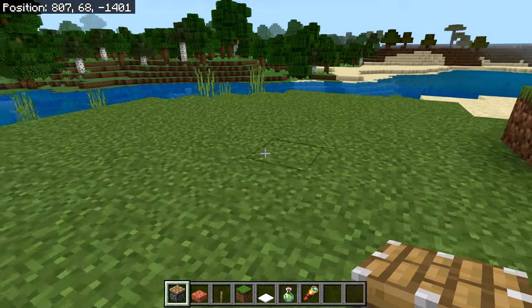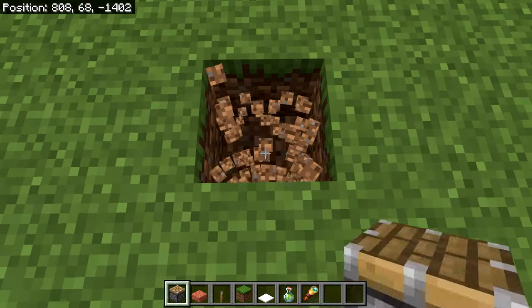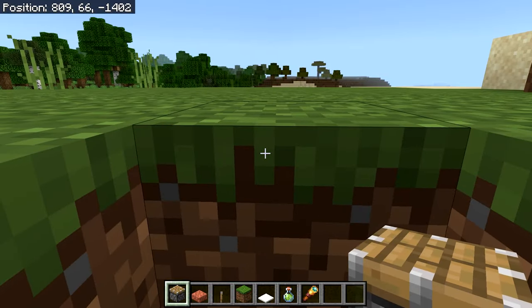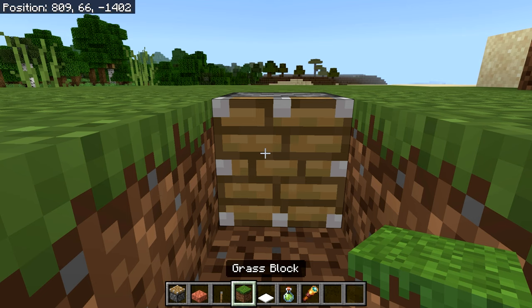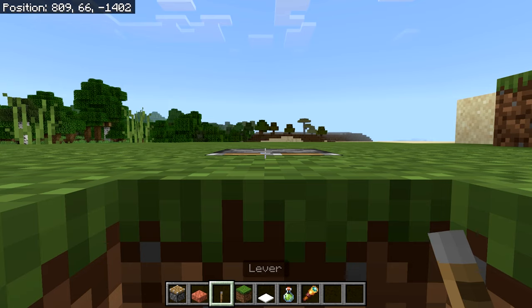Go to the location where you want to X-ray — on the surface, in mountains, or underground. Dig two blocks deep and place a slab at the bottom. Jump into the hole, face any direction, knock out two blocks, and place down your piston. On the face of the piston, place your solid block, then put a lever on top of the piston.